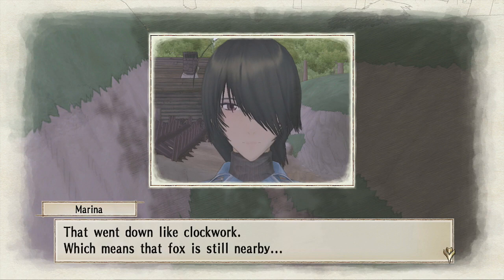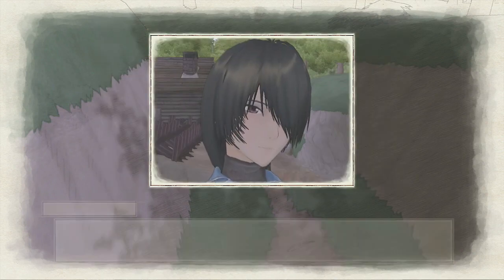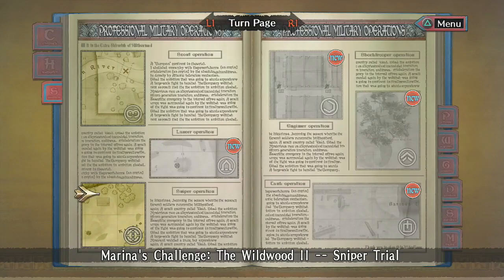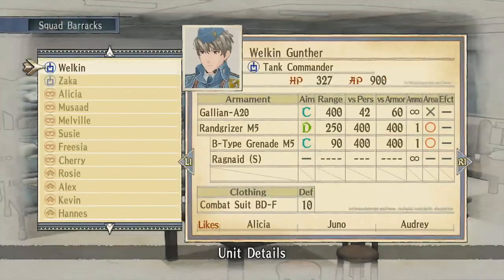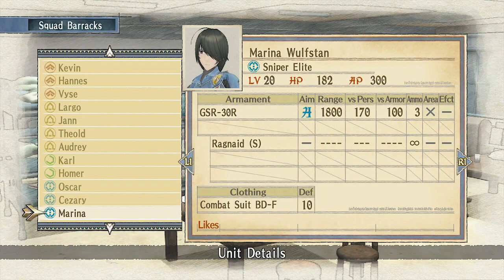I don't have a shot here. A rank. Magnificent — that went down like clockwork, which means a fox is still nearby. Thank you — seriously. I'll be going now. Okay, we just got a new sniper gun. Is it worth swapping out? It does more damage versus people, but D rank for aim, and only a range of 780? Yeah, it sucks.